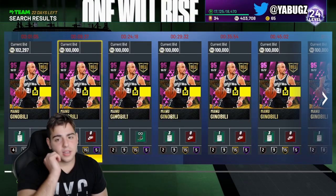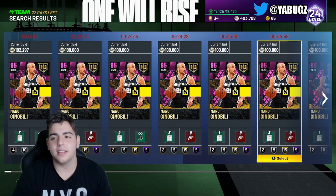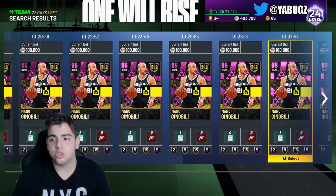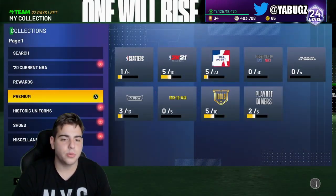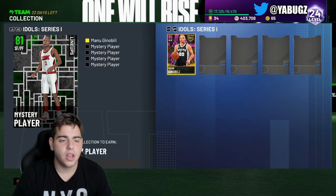Okay. So now, since we did get these cards, we are going to make a lot of MT. One sold last night for $150K. And as you guys can see, there's not too many up on the market. Not only that, these two GOAT snipes that we did get — this Manu Ginobili — he's in for a lock-in set. Who knows what it is?